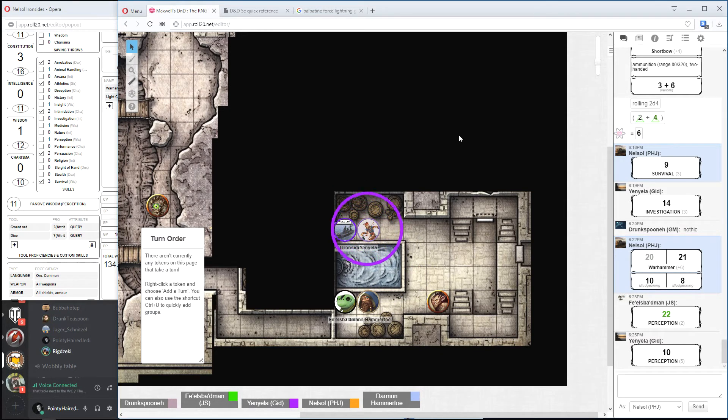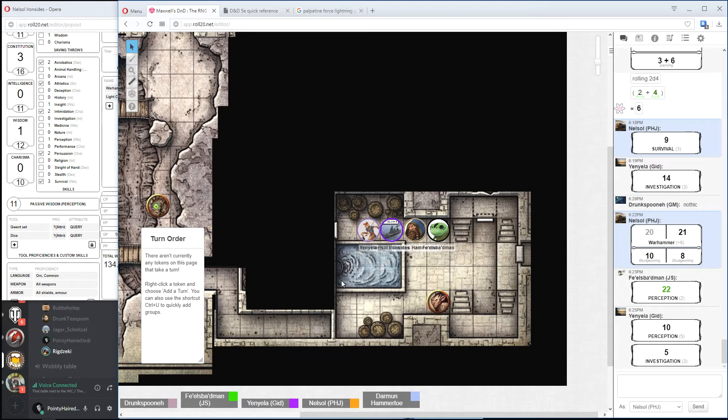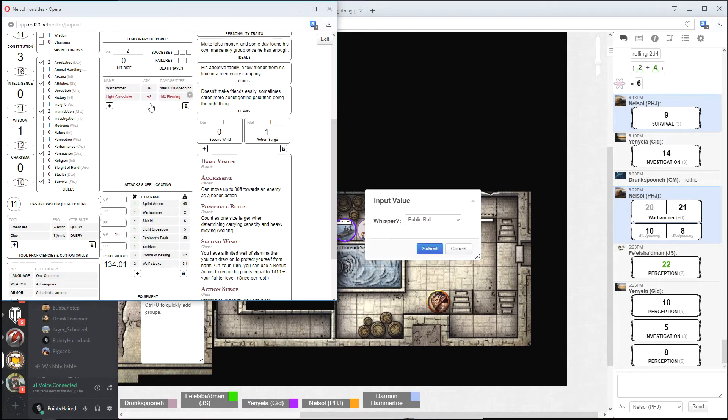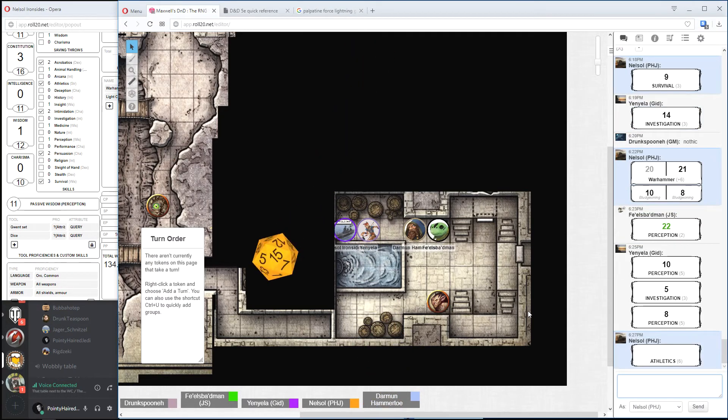Let me check for traps and locks first. Sighs and steps out of the way — it's probably not likely on a barracks door, but you never know. I don't find anything, no problems. The door seems locked and I don't hear anything inside. Okay, we're gonna go back to kicking it down. You punt open the door with a hefty kick.